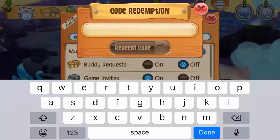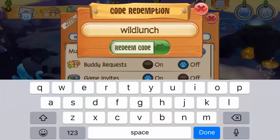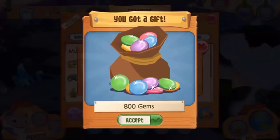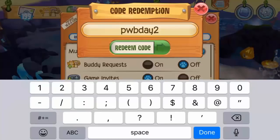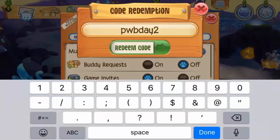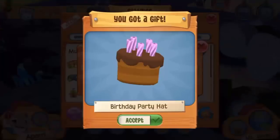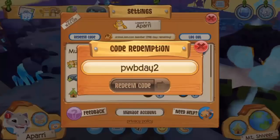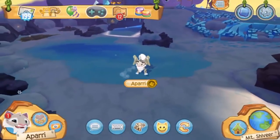The next code is 'wild lunch', which gives you 800 gems — just 50 more than 750. Finally, there's a gift code: type in 'pwbday2' and press redeem code to get yourself a birthday party hat. That is super lit.